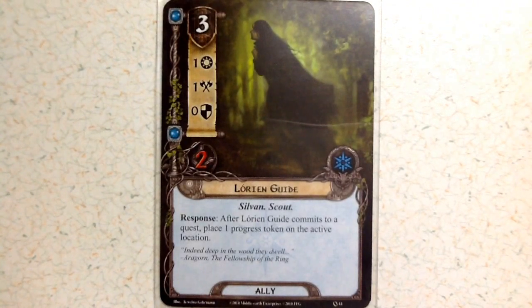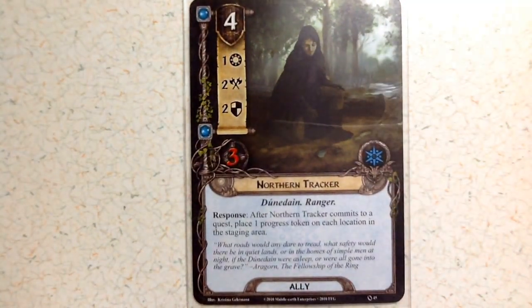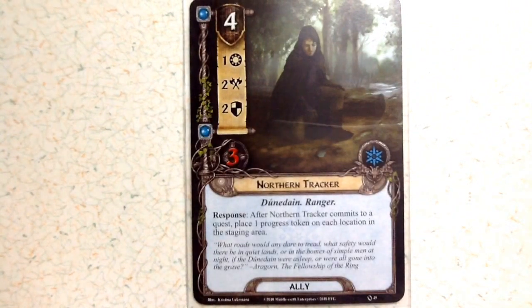Then we've got Lorien Guide at three cost, one willpower, one attack, no defense, and two health. Her response: after Lorien Guide commits to a quest, place one progress token on the active location. You have three of those. Finally, the Northern Tracker costs four — the most expensive ally in the Spirit set — with one willpower, two attack, two defense, and three health. His response: after Northern Tracker commits to a quest, place one progress token on each location in the staging area, very useful if locations are causing problems. You get two of those.